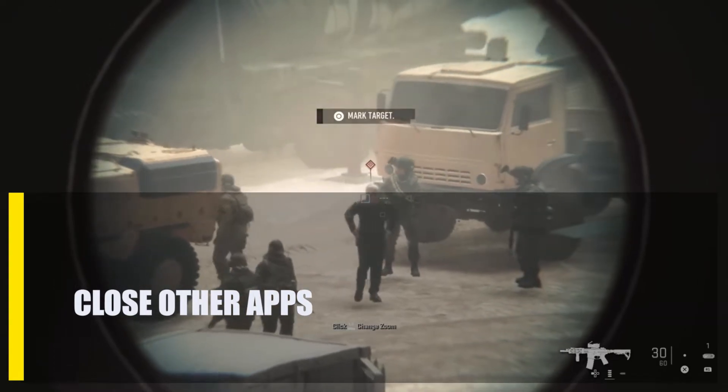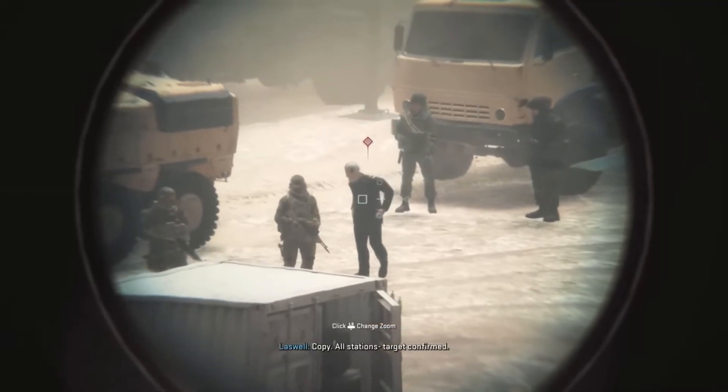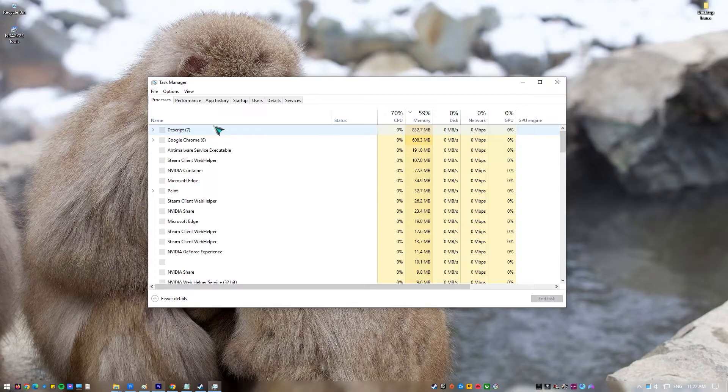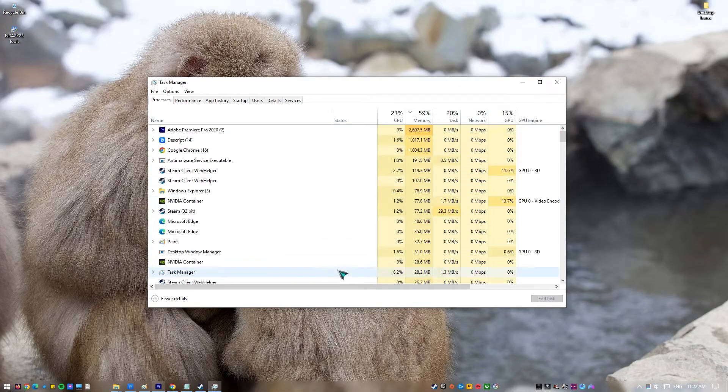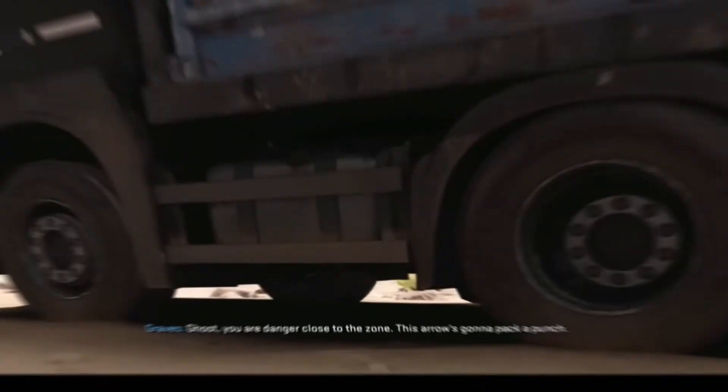Next, close other apps. Even if your computer is powerful enough to run Call of Duty Modern Warfare 2, having other programs or apps running in the background can use up its resources. You can use Task Manager to find out which apps are consuming resources and close them.